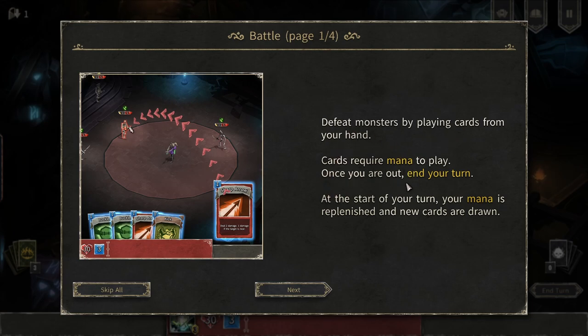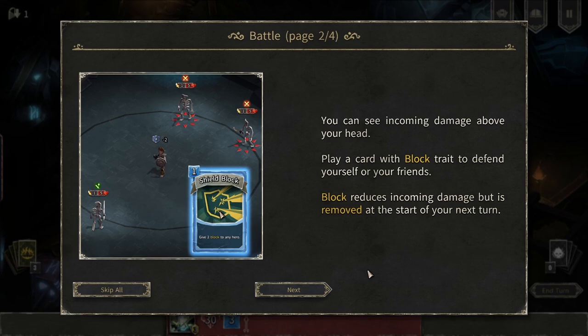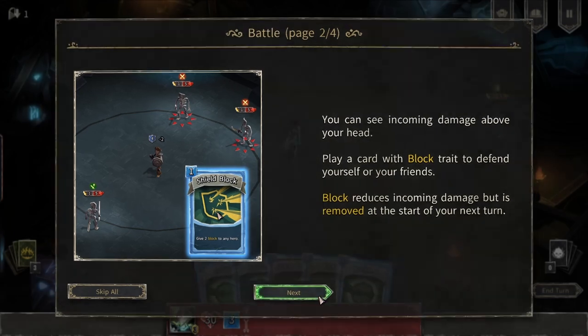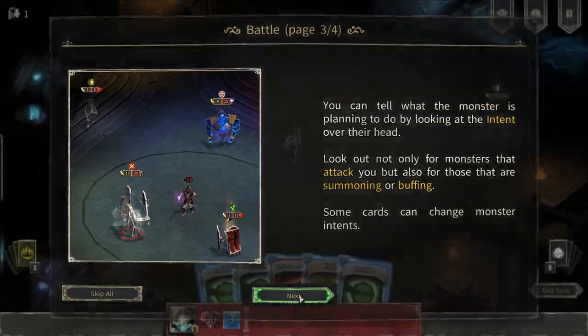Defeat monsters by playing cards from your hand. Cards require mana to play. Once you are out, end your turn. At the start of your turn, your mana is replenished and new cards are drawn. You can see incoming damage above your head. A player card will block to defend yourself or your friends. Block reduces incoming damage but is removed at the start of your next turn. You can tell what the monster is planning by looking at the intent over their head — look out for monsters that attack, summon, or buff. Some cards can change monster intents.